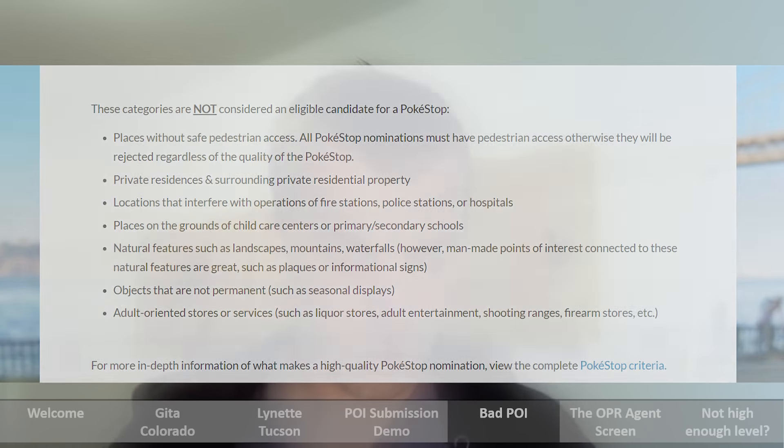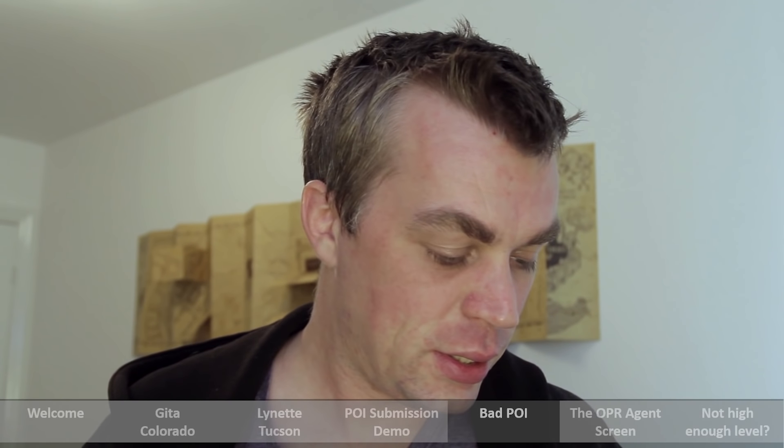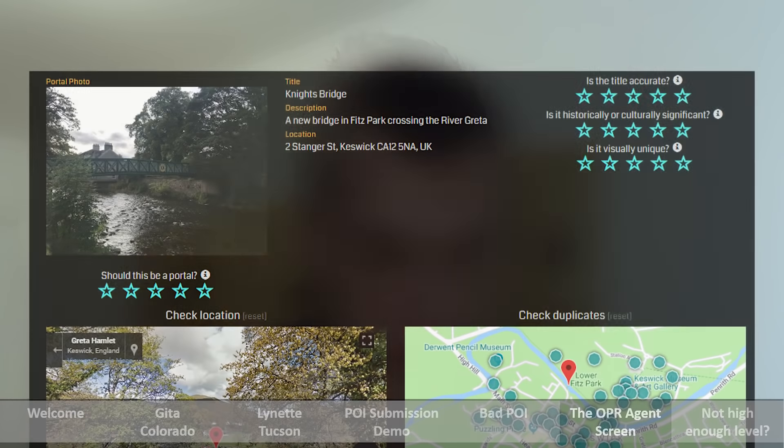To give you a bit more of a clue on how to submit a portal and get it approved — here is what we see as an OPR agent. Here on the OPR screen, everything is based upon a star rating system. Is the title accurate? One star means no, middle stars mean I'm not sure, and full five stars means yes. Is it historically or culturally significant? Is it visually unique? These three sets of stars at the top are not a deciding factor on whether a point of interest actually gets approved or not.